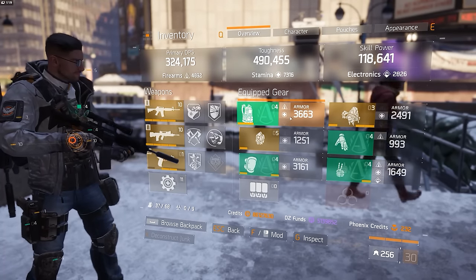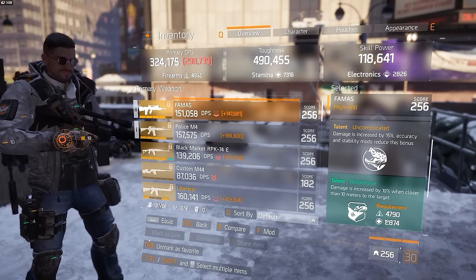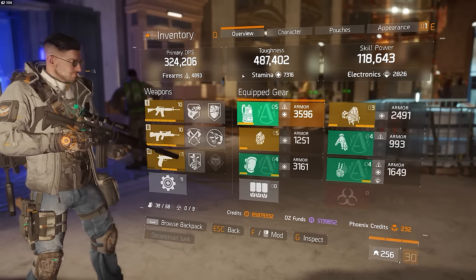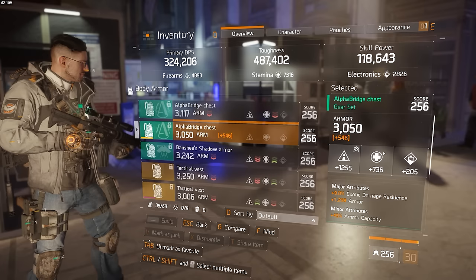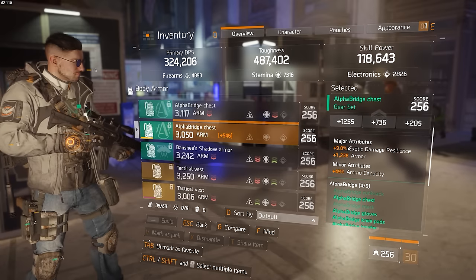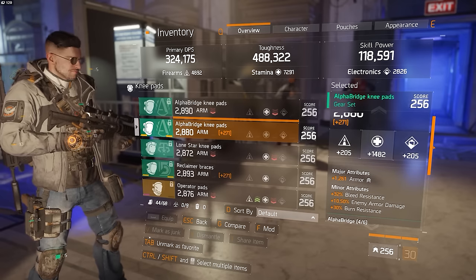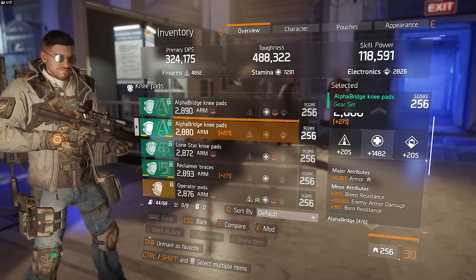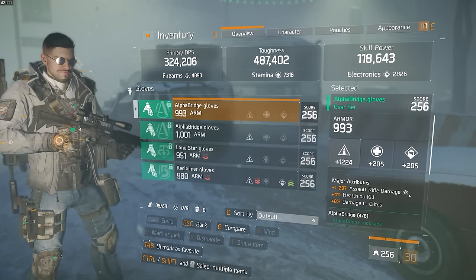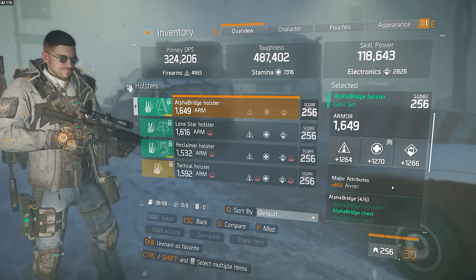Looking at the main stats, you'll notice I have just enough firearms to unlock some talents such as Brutal and Responsive which require 4790, and all the rest of my stats are put into stamina giving me a toughness of around 480,000 give or take a couple of rolls. The chest piece has armor, exotic damage resilience, and ammo capacity. The mask has skill power and enemy armor damage. The knee pads have armor, bleed resistance, enemy armor damage, and burn resistance. The backpack has armor and bleed resistance. The gloves have assault rifle damage, headshot on kill, and damage to elites. The holster has all the main stats as high as possible with an armor roll on it as well.